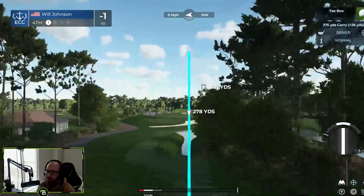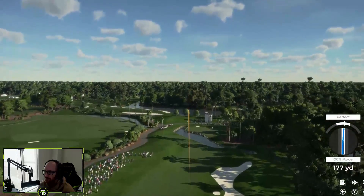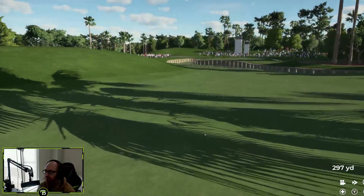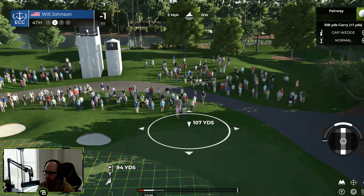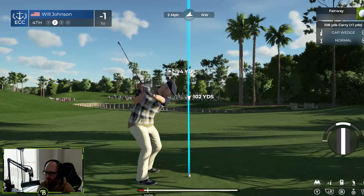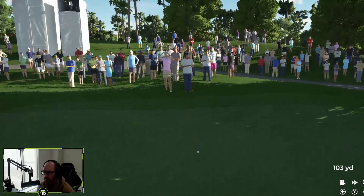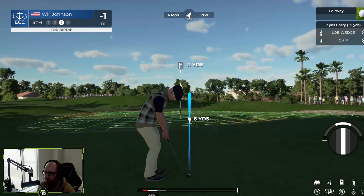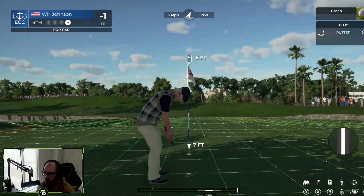Come on bro. Six mile an hour winds - let's go about right there. Try not to smack the damn tree. Give me a little bounce to the right though - got him. Okay, five mile an hour winds here. Let's go gap wedge and then we're gonna pull it back a little bit, just right about there. Should be good. Sit down, sit - I thought the wind was gonna have a bit more dramatic of an effect. Not bad. Let's see if we can make this, I'll take the par hopefully.